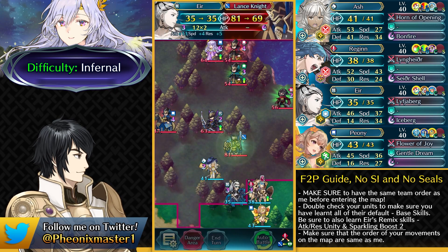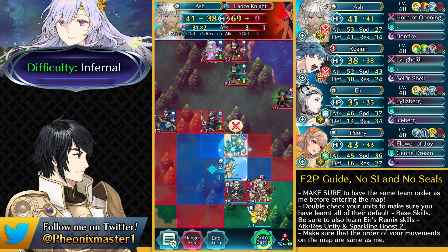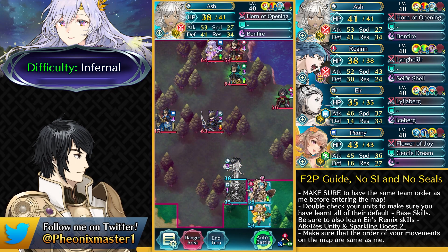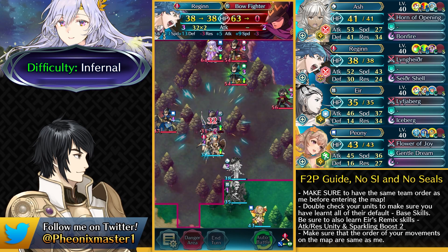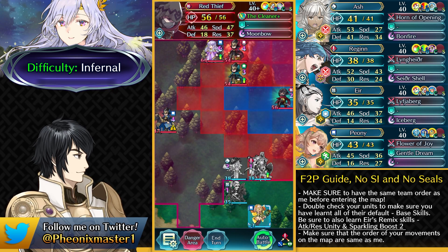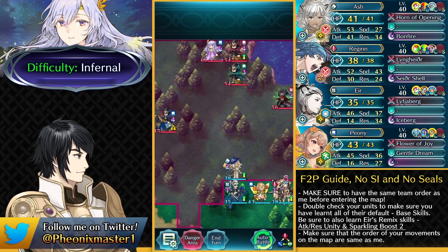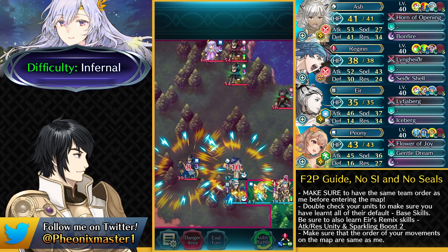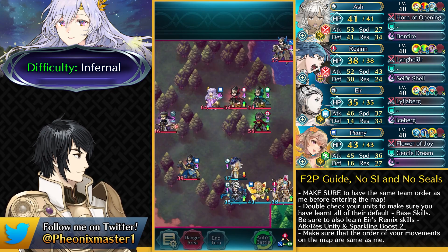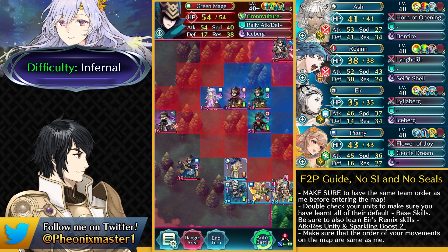Now you want to go ahead and attack this Lance Knight to get some debuffs so that Regan can take out this Bow Fighter, and Ashe can just take out this Lance Knight pretty easily with that Bonfire. We can just take out this Bow Fighter, which was not possible before without the debuffs, and we can easily retreat. Be careful of this Fatal Smoke Red Thief who can be really annoying — they usually put Fatal Smoke somewhere because it could just stop the sparkling boost. Unfortunately Peony got rused, but that should be fine and Deidra is coming down, but we're definitely gonna be taking our time before attacking her.